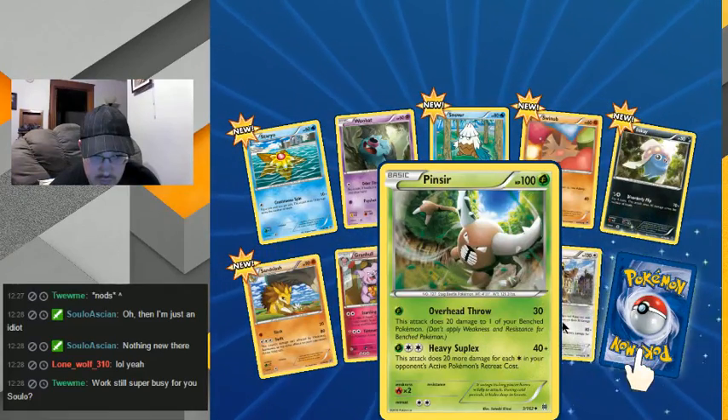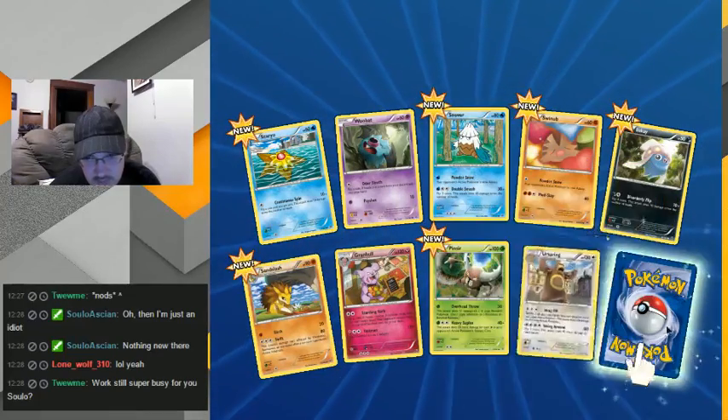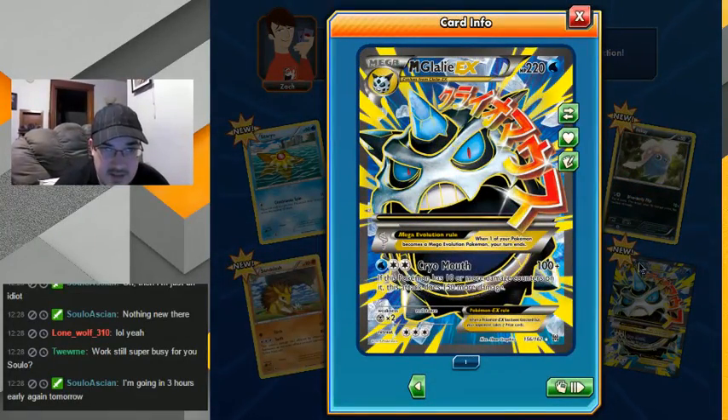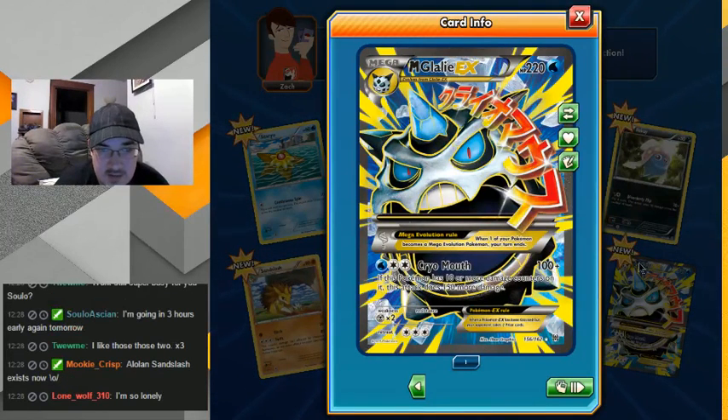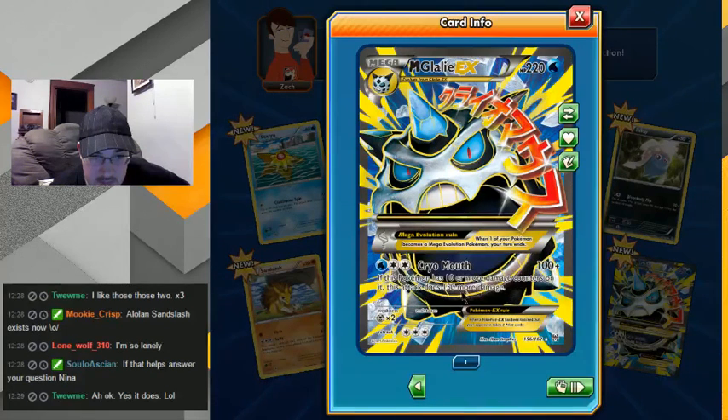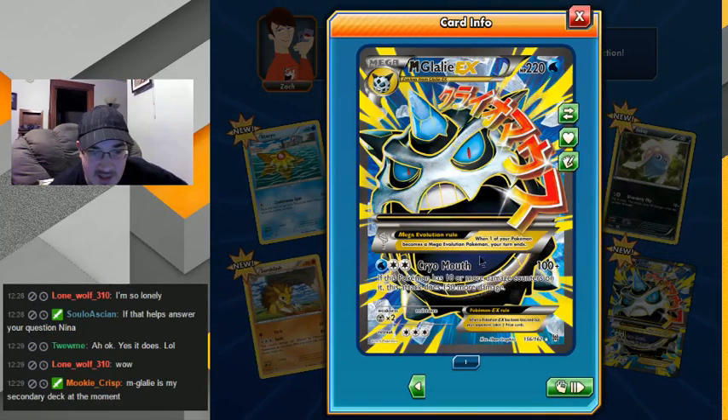Oh snap — another full art EX. Glalie! I don't really like this Pokemon that much, but full art — I'll take it. Dang, he can do 250 more damage! Holy cow. All he needs is 100 of his 220 — dang, that's pretty cool. I'll hold on to him. I'm loving these full arts.